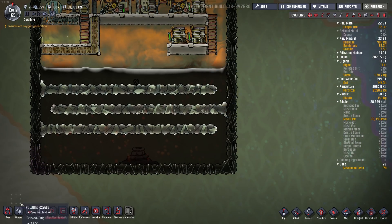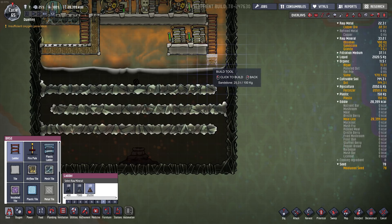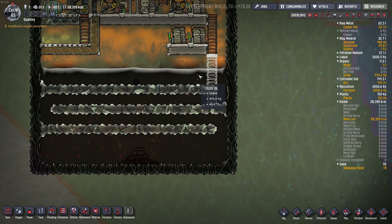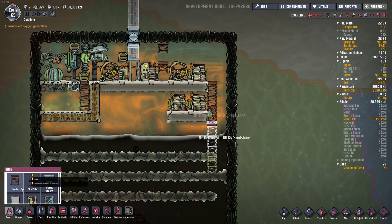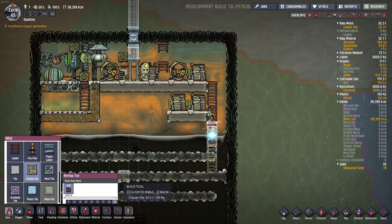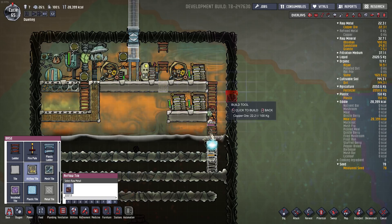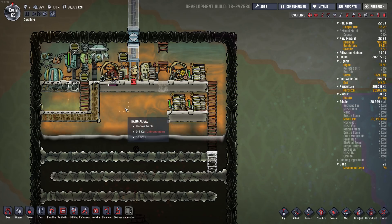We can do some exploration down here too. How hot is it in here? 50 degrees. They might not like that. I'll come back once this natural gas has been cleared out of here.